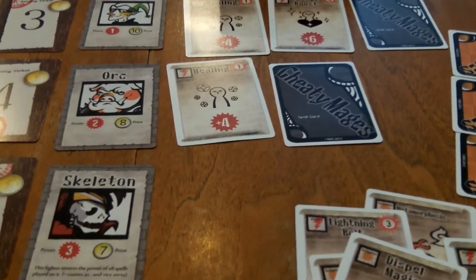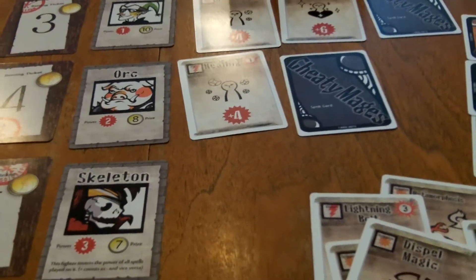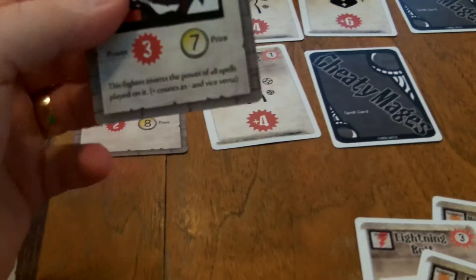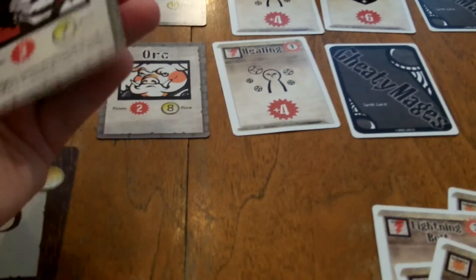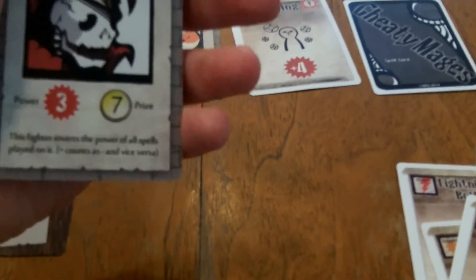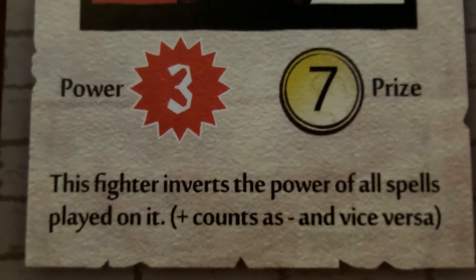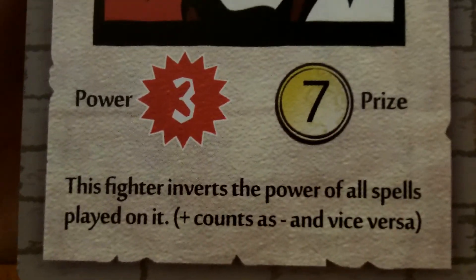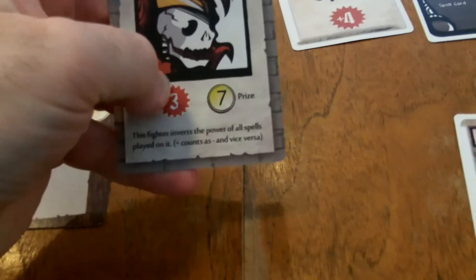It's a really fun little bluffing game for three to six players. The artwork is very interesting and pretty cool. The fighters themselves are fairly basic, but the skeleton and the ghost have an interesting trait: they invert the power of all spells played on them. So a plus four power spell would actually become minus four power, and any minuses would be pluses.